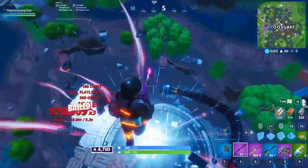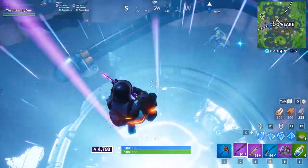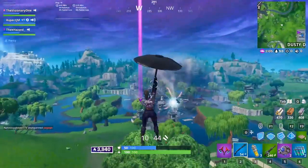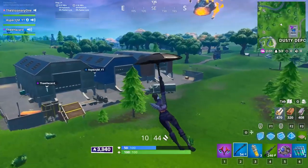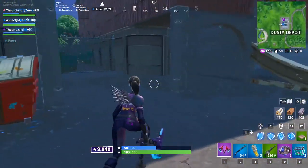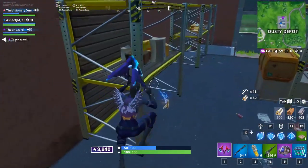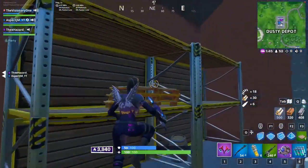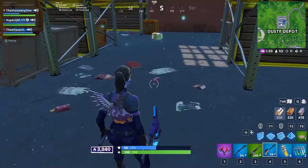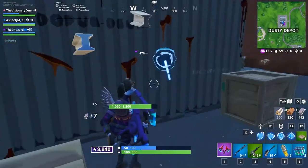What's great about routes like this is they allow you to get everything you need — loot and materials — without wasting too much time straying from your rotation path. When planning your own routes, look at loot availability, efficient spots for farming materials, mobility, and kill opportunities. A single route isn't going to cut it; you should have multiple routes planned in case a circle appears in a different direction. For instance, if the circle is in the southeast over Paradise Palms, it might be better to glide from Pressure Plant to Dusty Depot or Retail Row instead.